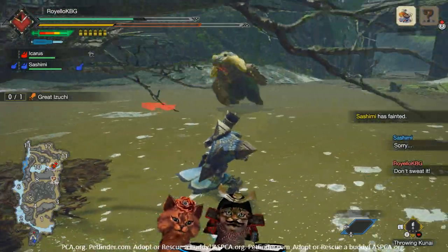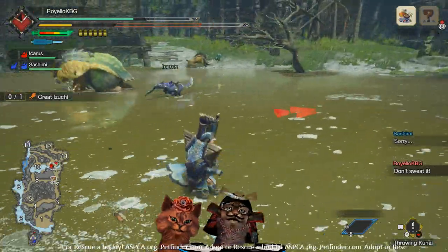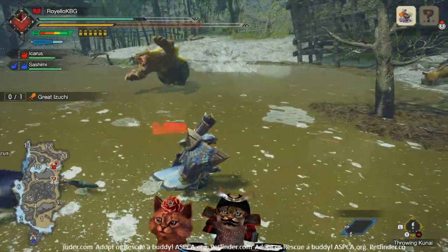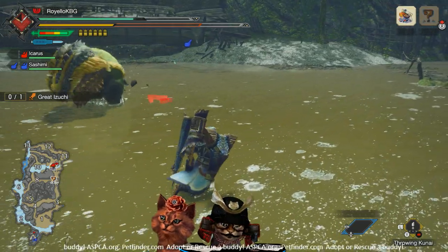Drop the blast toad and it will blow up your enemy for a lot of extra damage. It puts out a puff of smoke that stays for about five to ten seconds — if the enemy isn't caught in the initial blast, lure them into the smoke cloud and blow them up that way.